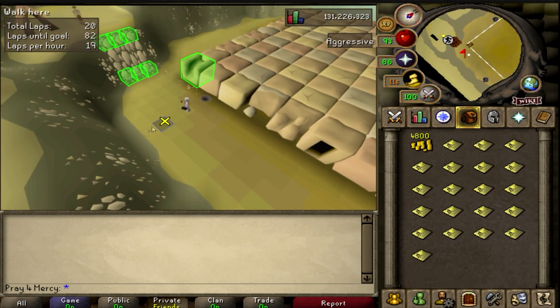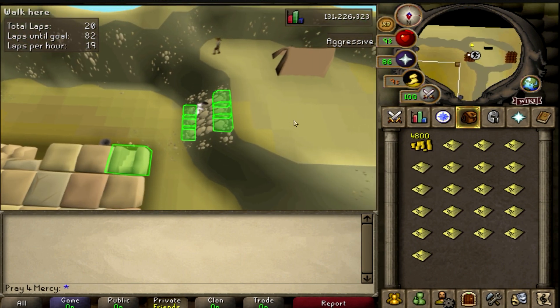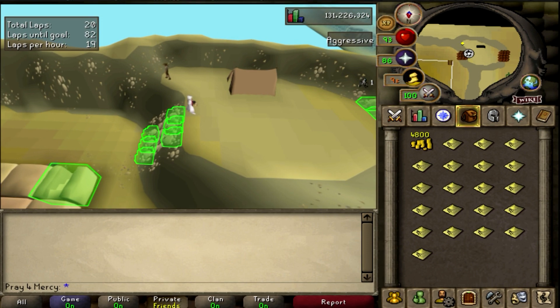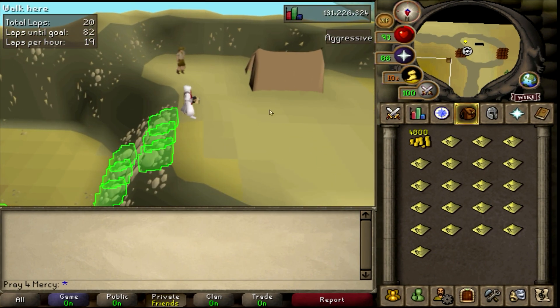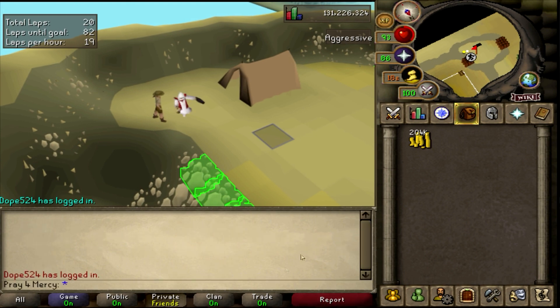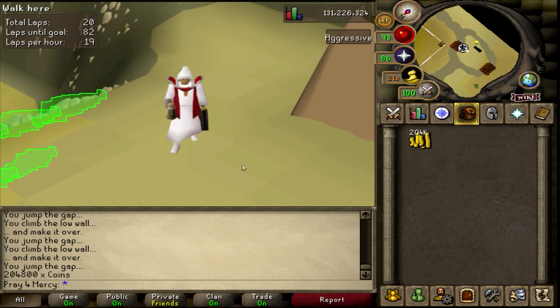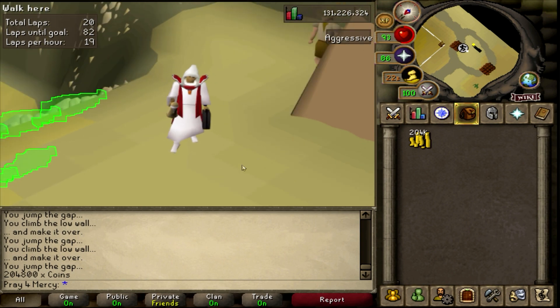Let's go ahead and check out how much we made, discounting the 4,800 GP that's already there. Let's see what we've made and see if we got anything good here. I made 200,000 GP! So 200,000 GP was made in that one solid hour doing the Agility Pyramid, which isn't so bad for anyone who's looking for free money.